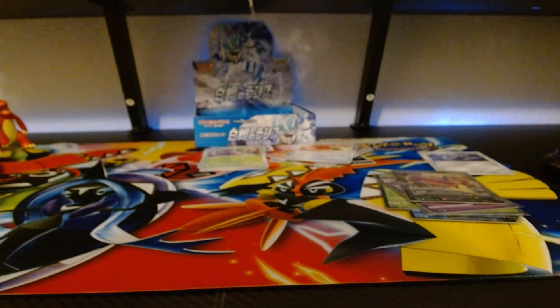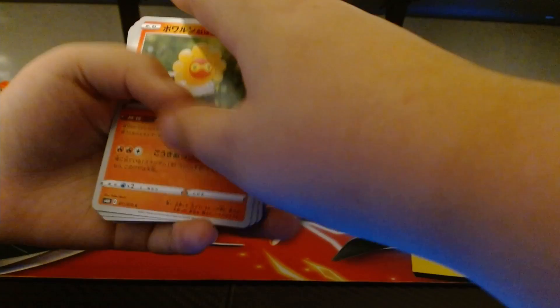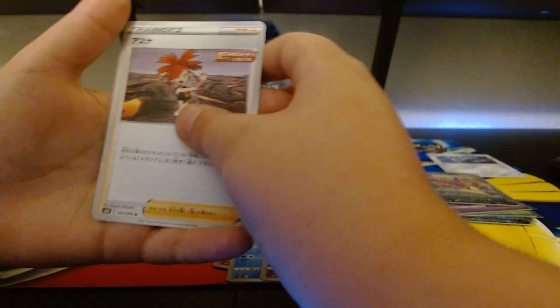Two more packs — hopefully we get something good in these last two. Switch this up and go straight into it. We have a little Magma, oh a Lapras — I forgot what his name is, it's a walrus. We have a little trainer card and that's it for this pack.